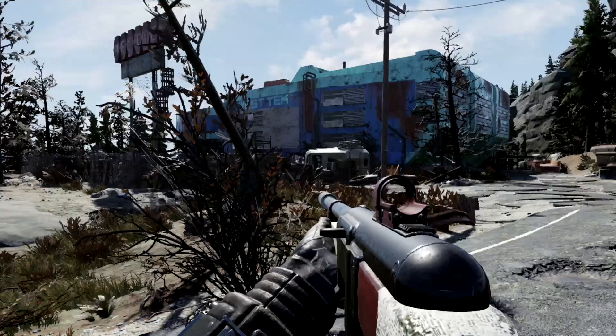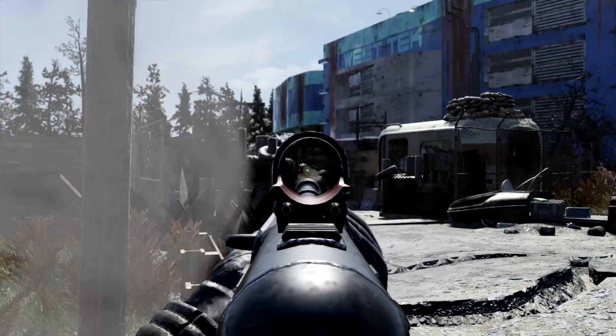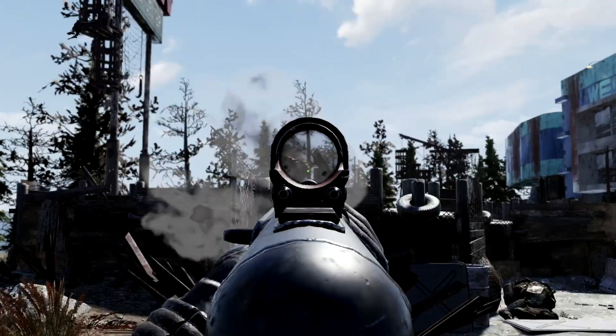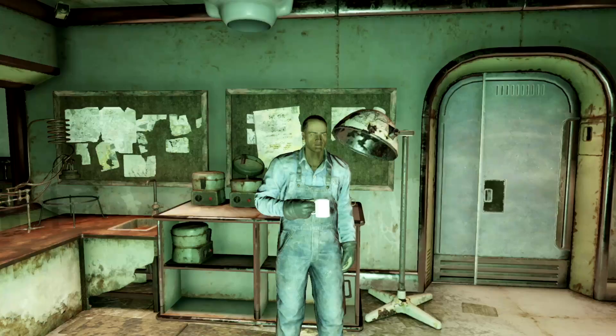Starting off our video, we have the Pip-Boy 2000 Mach 7 Paint. For this unique Pip-Boy Paint, what you're first going to need to do is progress through the Wastelanders questline. While doing this, I also recommend playing as a double agent all the way through the entire questline, and that way you'll be able to obtain all the unique rewards these questlines have to offer.